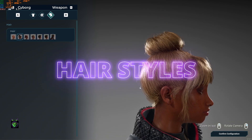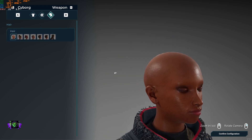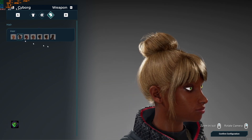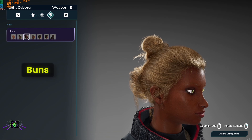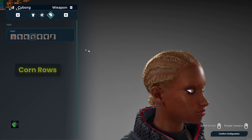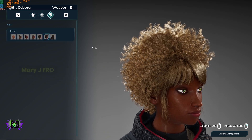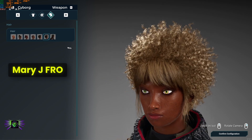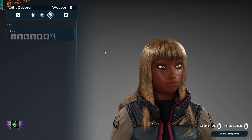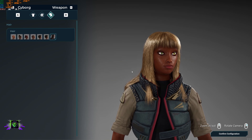I did add the hairstyles and did all my icons for those as well. Let me turn her around — we've got the Tupac style, the updo, the bun, the braids, the fro, the fancy fro or the Mary J. Blige fro, and the long hair. So we've got all of them here.